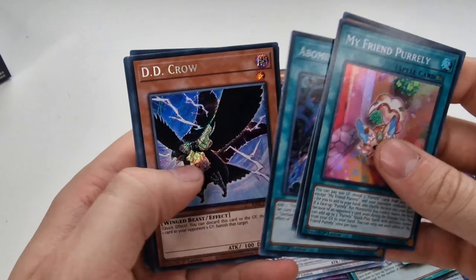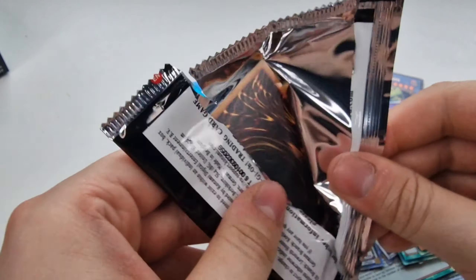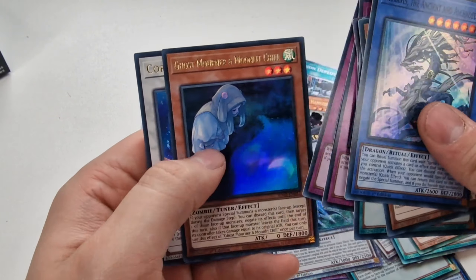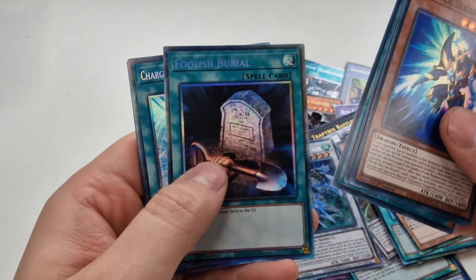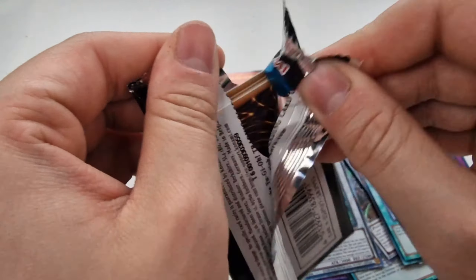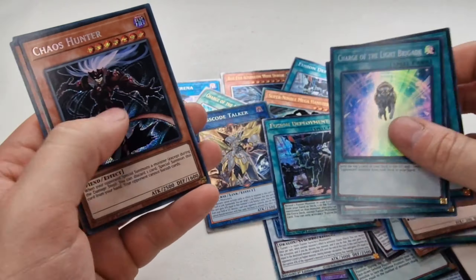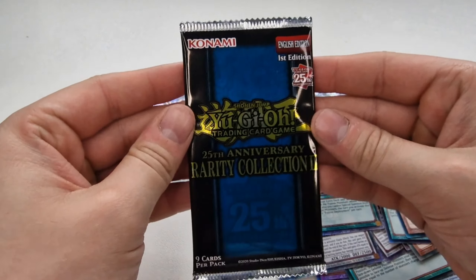My Friend Pearly, D.D. Crow as a secret, Primitive Planet, Borealend Dragon, and Rescue Rabbit. About four more packs in this box. Rescue Rabbit, Preparation of Rites, Exorcist of Pax, Anti-Spell Fragrance, Solemn Judgment — two Solemn Judgments — and Coral Dragon. Fantastical Dragon, Trishula, Foolish Burial, Charge of the Light Brigade. Where are the Quarter Centuries? There's a 1 in 4 chance — where on Earth are they? Charge of the Light Brigade, Gold Sarcophagus — there's the Quarter Century Rare. Fusion Deployment with the 25th stamp — very, very nice. D.D. Crow, Skullmeister, D.D. Crow Lockbird again.